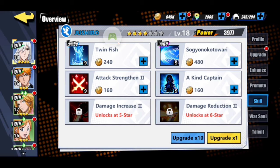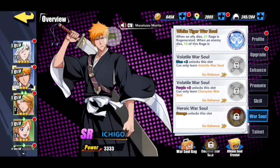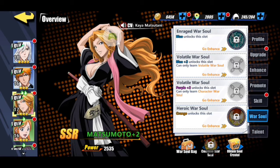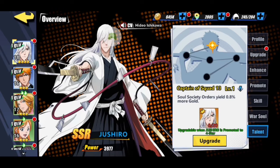You use gold to upgrade skills — you can upgrade one time or do upgrade 10 to do it ten times at once. War Souls help characters regenerate rage. The first war soul usually regenerates rage, like 21 rage when an ally dies. You unlock the second one at blue two, the third at purple two, and at orange you get the heroic war soul, which usually provides multiple stat boosts and is the best overall.